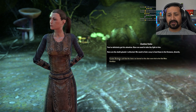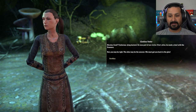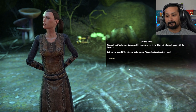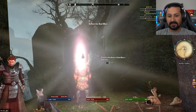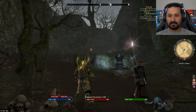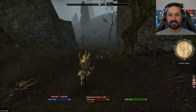The player recalls that Curator Nicholas said items burned on the altar were fed to the Bad Man. Eveline reveals Nicholas lived — and that he was part of their circle. He made a deal with the Dremora. The altar may be the answer. They head back to the surface and find all the NPCs destroyed. The Dremora was apparently very angry.